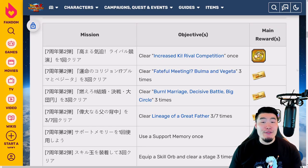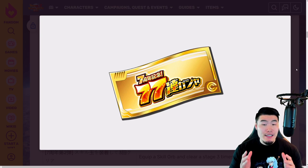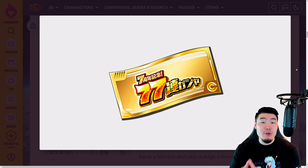Part two of the seventh anniversary celebration on JP has officially begun, and that means we can now get some more of these 77 summon tickets. In part one we were able to get 22 out of the 50 required tickets for the free guaranteed LR multi, and now in part two with the new missions we're able to get an additional 13 tickets, which brings our total to 35 out of 50, with the remaining 15 coming in part three of the celebration.